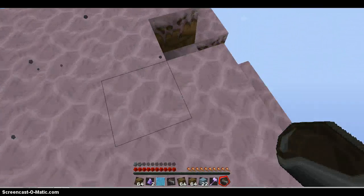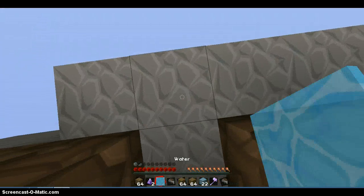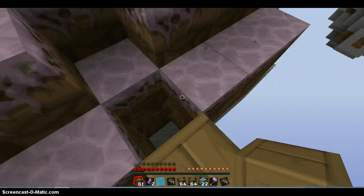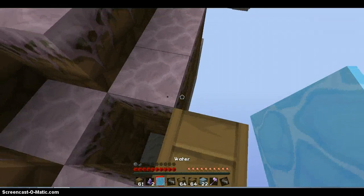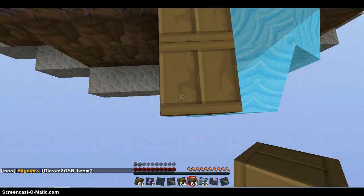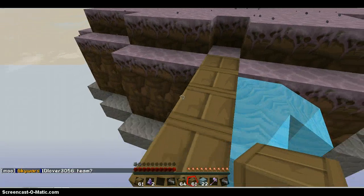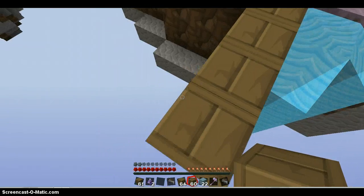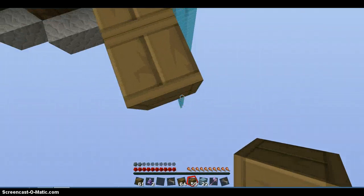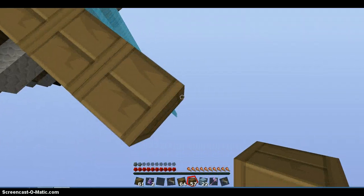I think we have to get to the middle. I'm going to look up because I've gone the wrong way. Let's put our water down here and go straight forward. I'll put a block here as well just in case I fall. I am using a texture pack — it's the Thax texture pack.